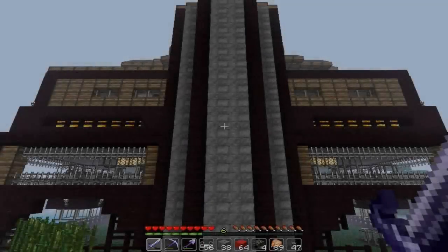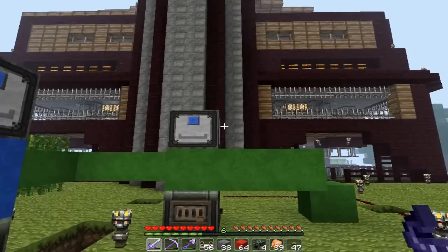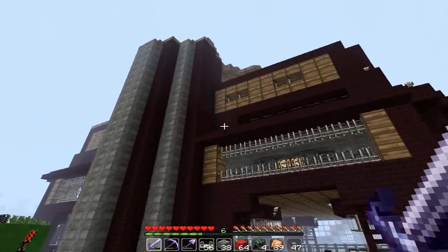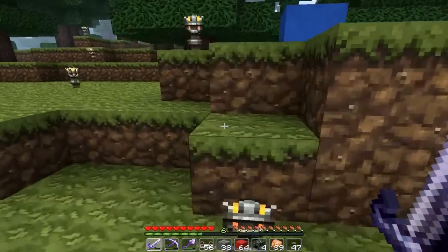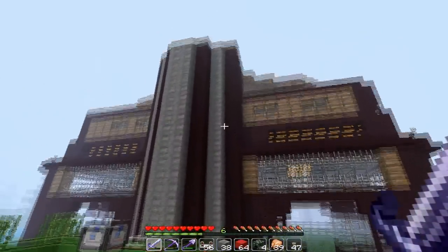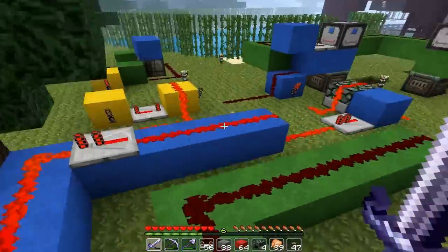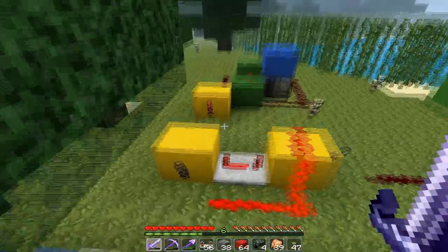Bonjour à tous, Barassai here, welcome to episode 14 of my let's play. Today we're gonna put the final touch into the breeding farm, and that's the part with the wheat farm. Before that I'm gonna explain to you how to make your wheat farm. I took the components of the wheat farm that I've built in the breeding farm and placed them here, and I'm gonna try to explain them.